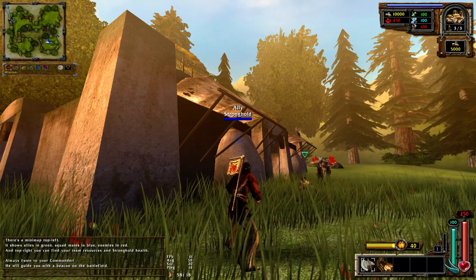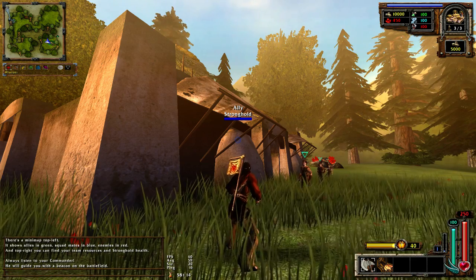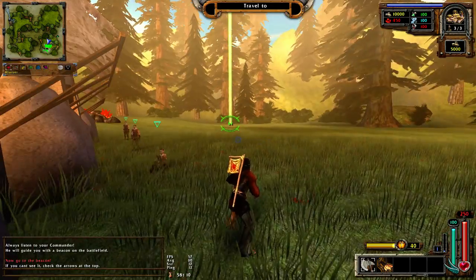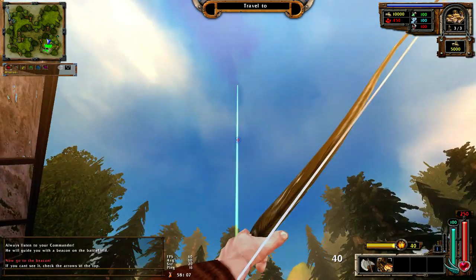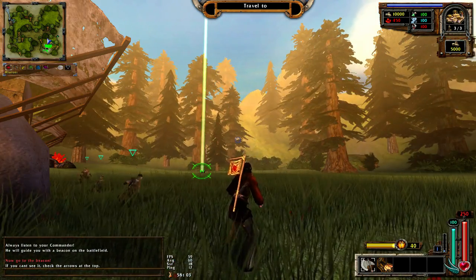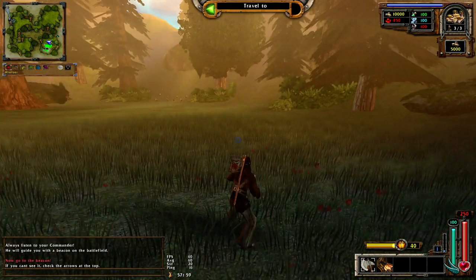Always listen to your commander - he will guide you with a beacon on the battlefield. Go to the beacon; if you can't see it, check the arrows at the top. You can switch between weapons using keys one through five. You have only five spots so it's not going to be hard.